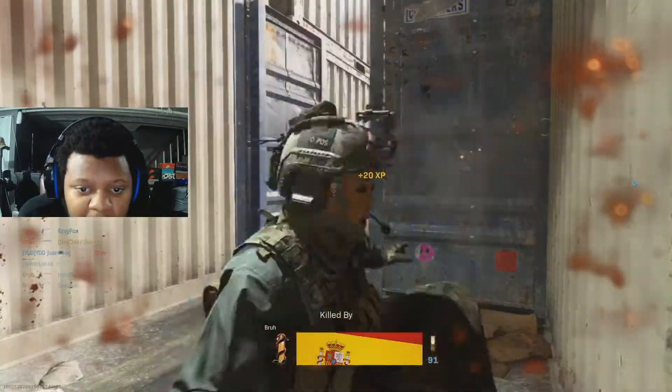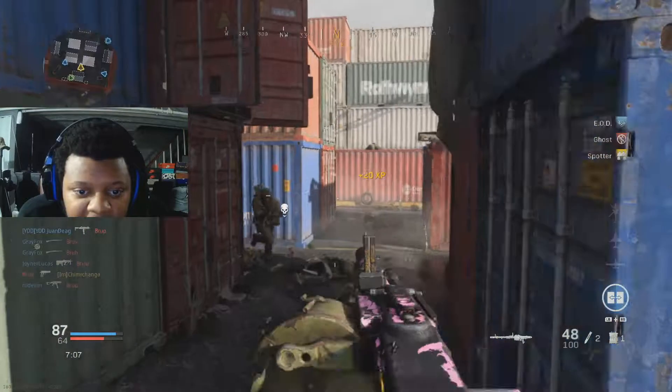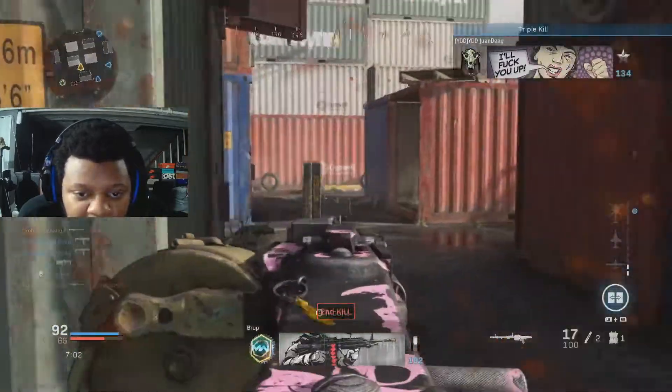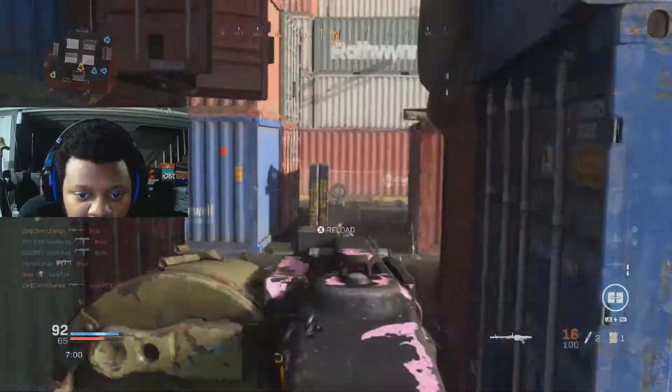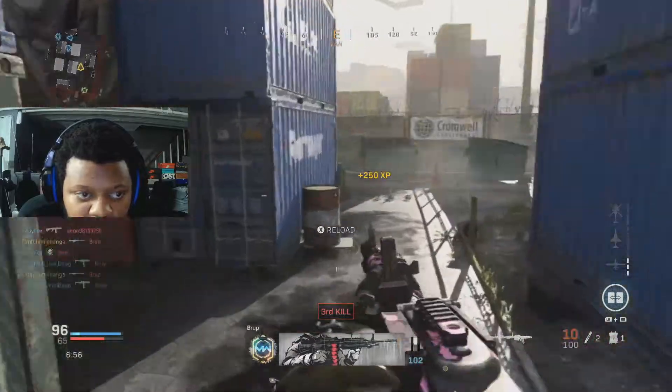Sleight of Hand is like the best thing so you don't slow down movement speed. I don't have slow movement speed so I was like eh, I can't put any more ADS speed on. But I should just put on Sleight of Hand.